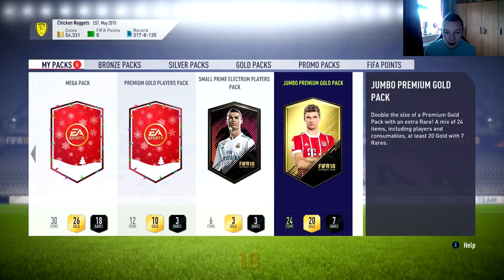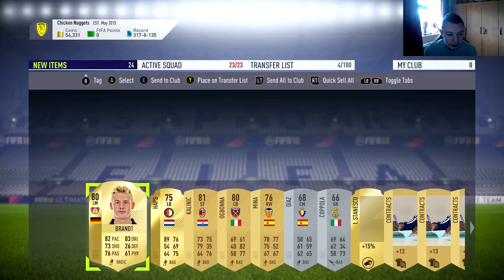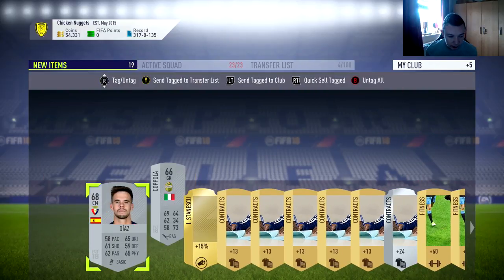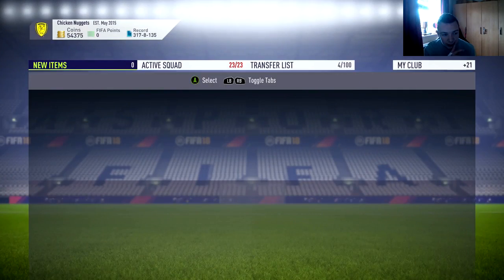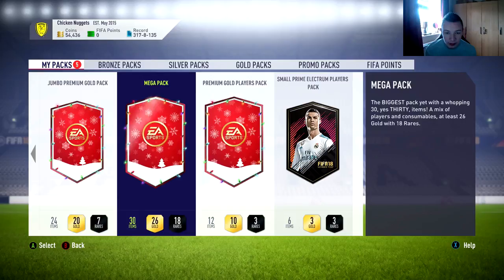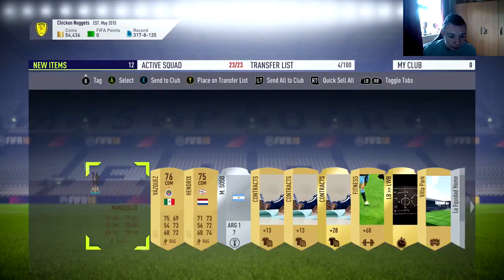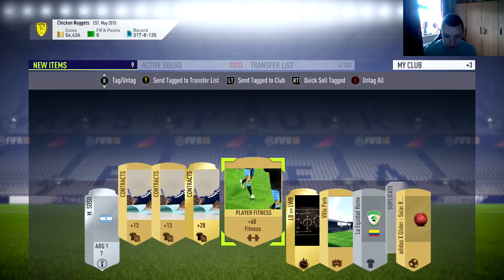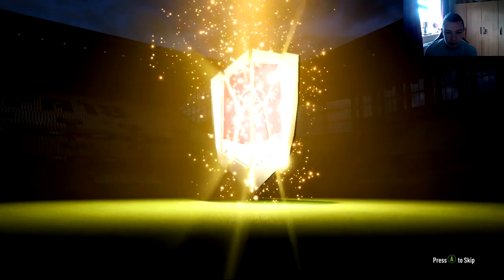We are on to our 2nd pre-order pack now — a bit of a premium gold pack. And then we are on to our packs for the SBC. It's a rare but no boards in this one. And this Jumbo Premium Gold Pack — just send them into the club. Move on to our packs for the SBC. We will start off with a premium gold pack — not even a rare. Not great. Move on to our Jumbo Premium Gold Pack now. It's rare but no boards.